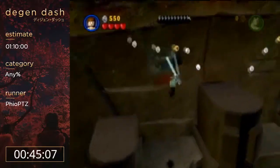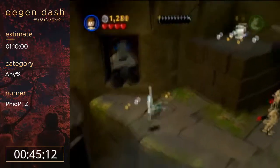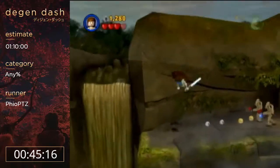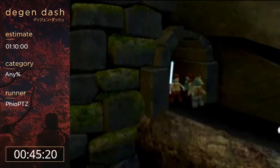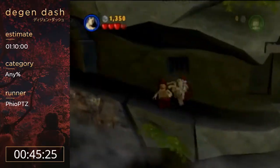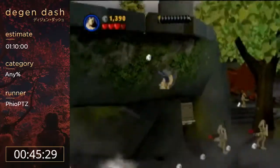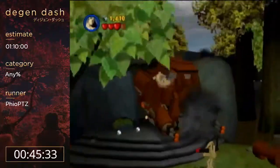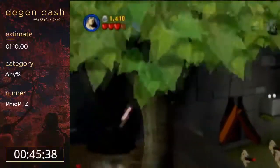It saves 20 seconds to do Episode One last over doing Episode Two last. Overall it saves like 27 seconds. Episode Three last is the slowest option — the Episode Three cutscene is the fastest, so you only lose 5 seconds by getting the bad cutscene, making it only about 2 seconds shorter than the Episode Two one.